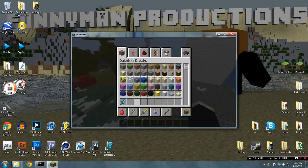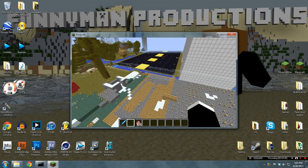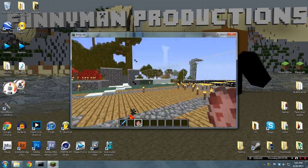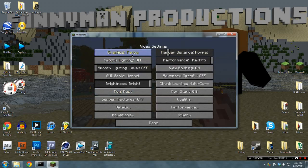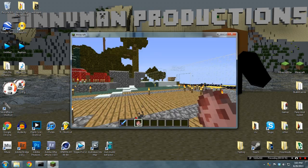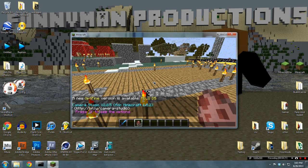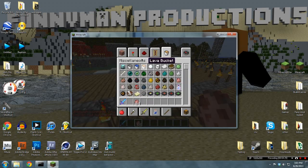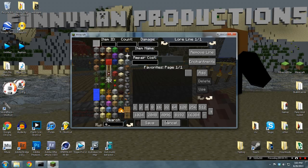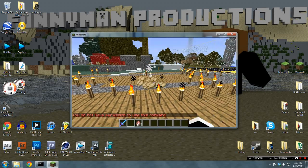Let's just get a few spawn eggs and get out of here. Alright, so what we want to do now is change to survival. So let's just spawn a pig and hit it — and that's what you get for that.